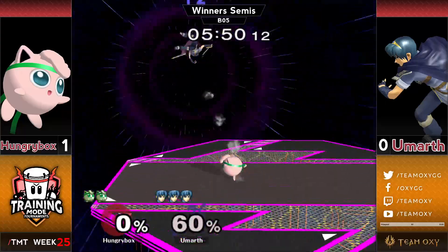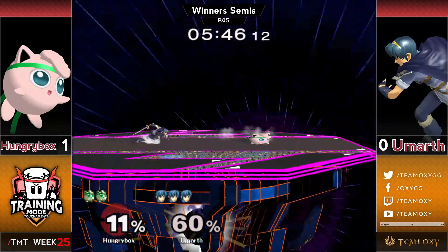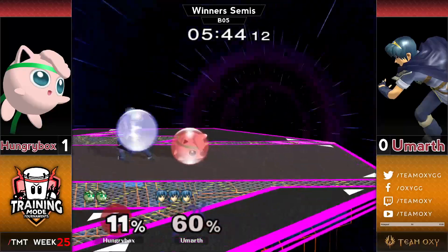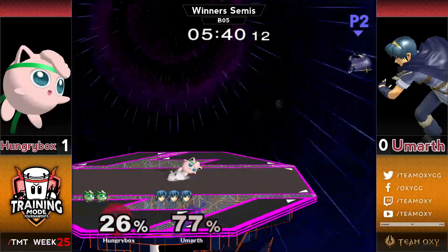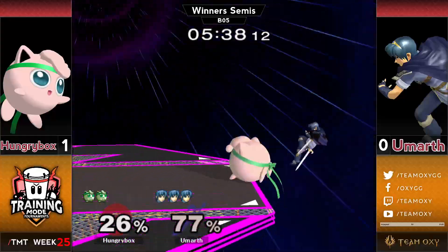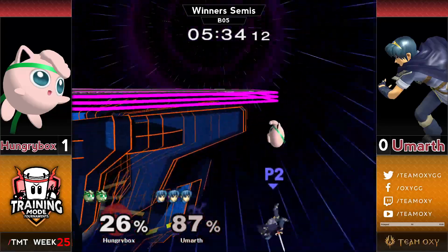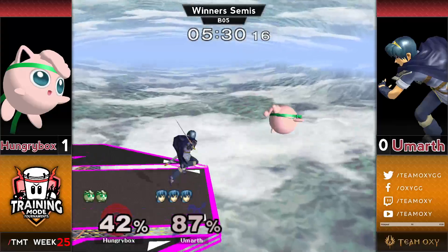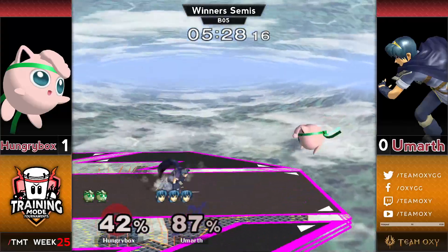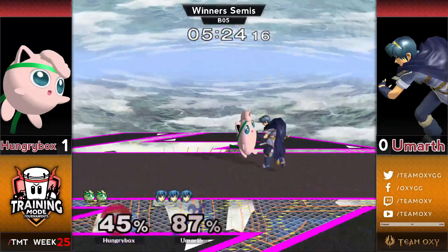Eumarth goes for this sort of haymaker F-smash — this time it's a wavedash forward F-smash — and he's just able to catch Hungrybox not respecting his space quite enough. Hungrybox is doing a lot of crouching stuff, playing around the grab, trying to bait the dash grab. You kind of bait the grab and then mix up spot dodge, roll, and swinging. But it's all susceptible to F-smash where you can kind of just circumvent all of that.